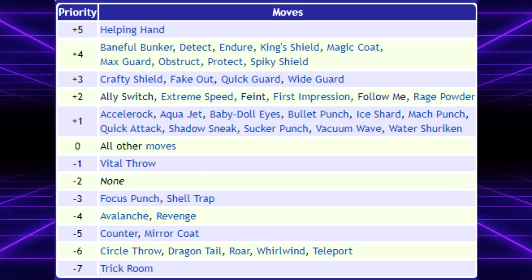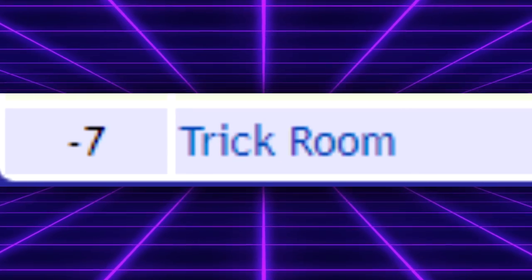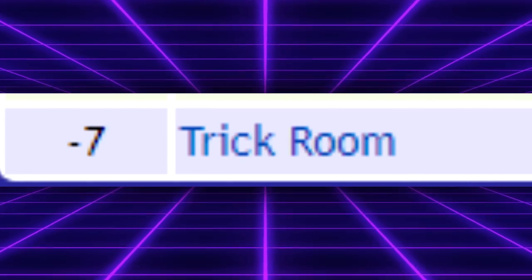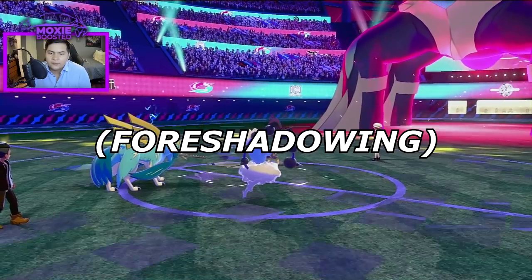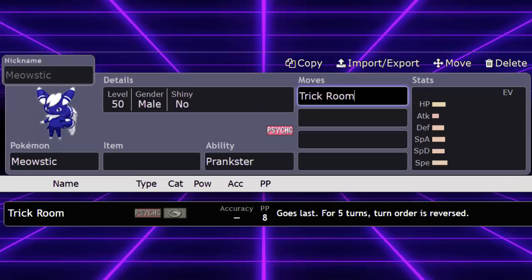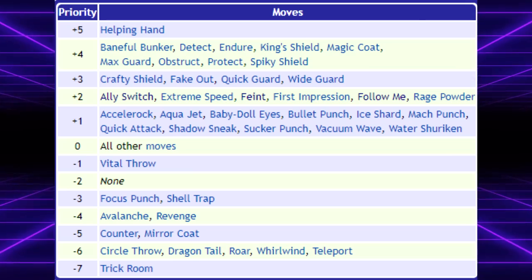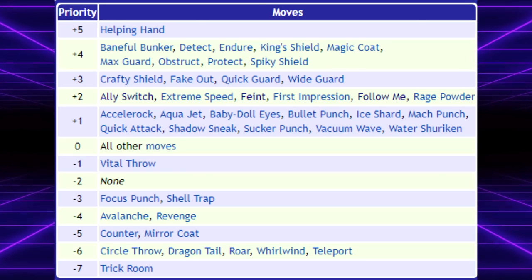In previous generations, Trick Room was only possible to set up at the end of each turn, due to Trick Room having the absolute lowest priority in the game at minus 7. This makes sense from a balanced view, as being able to reverse speed tiers at the start of a turn would be absolutely broken. Some newer players may think that Prankster Trick Room will set up instantly, but it actually just makes it among the second-slowest moves in the game at minus 6 priority.